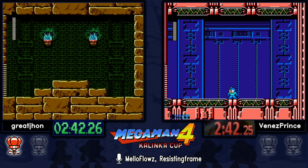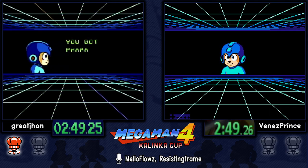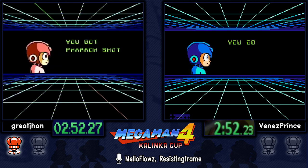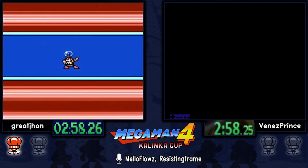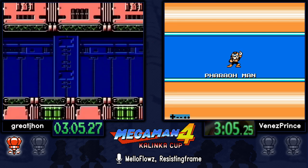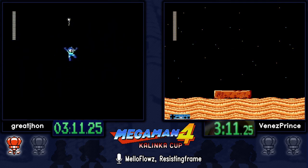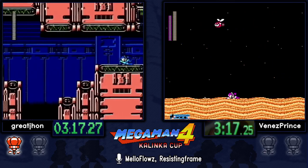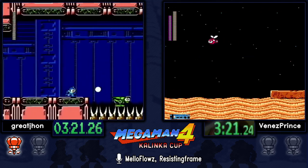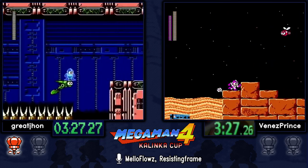Great John again did not go for the animation skip — in Pharaoh Man's boss room that mound in the center actually gives you enough height to jump to the center of the room and skip the power absorption. He didn't go for it even though he had the pixel. Great John will circumvent the balloons and buster his way through Bright Man's stage — he keeps buster equipped all the way until the boss and doesn't use Pharaoh or balloon.